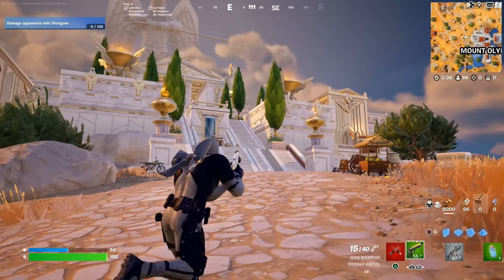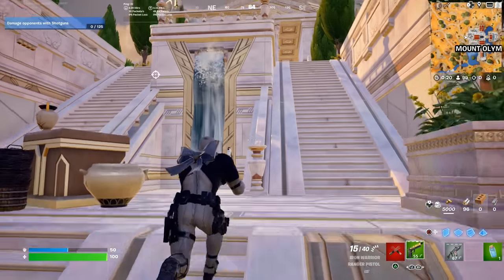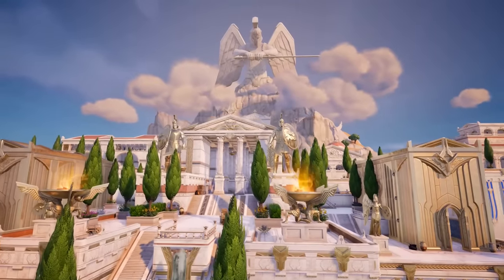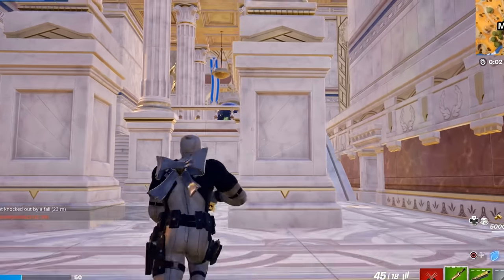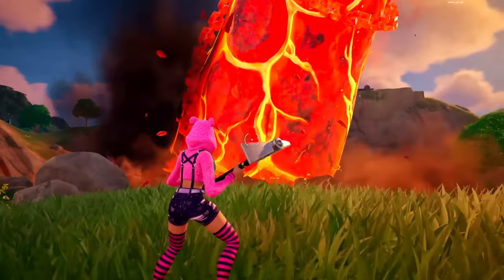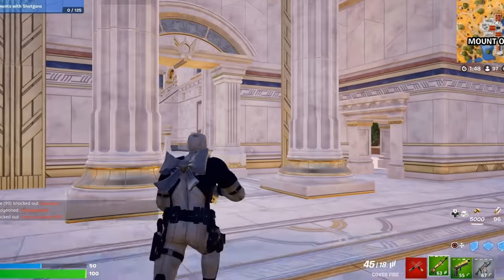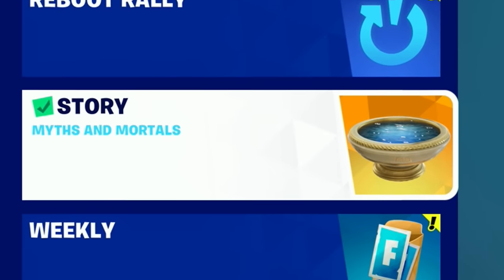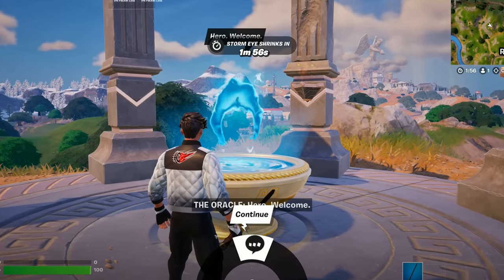By the end of Chapter 5 Season 2, we know that Zeus is going to pop up a giant hourglass on the Fortnite island, most likely around the Mount Olympus POI. As a community we'll have to destroy this hourglass — very similar to how we had to do damage to Pandora's Box at the end of last season. By destroying the hourglass, we'll likely destroy the island, paving the way for the post-apocalyptic Season 3.